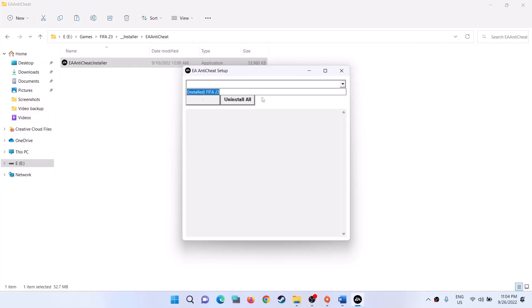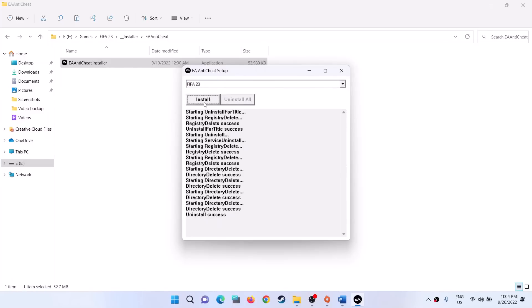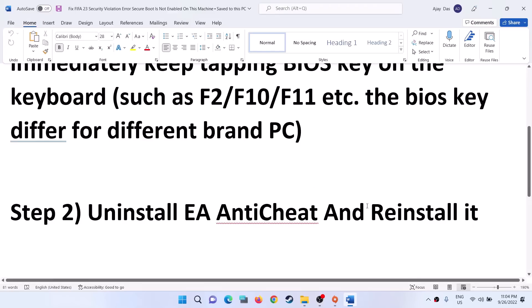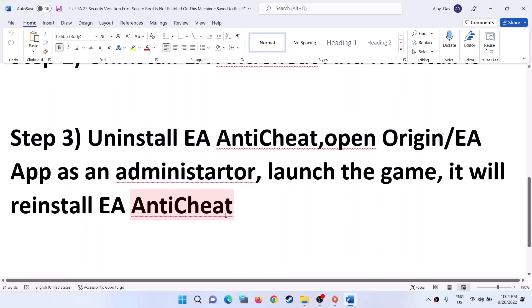Right-click and click Run as Administrator, then click Yes. Click the drop-down option, select FIFA 23, and click Uninstall. Then again click Install. You can see Install Success. Now launch the game.